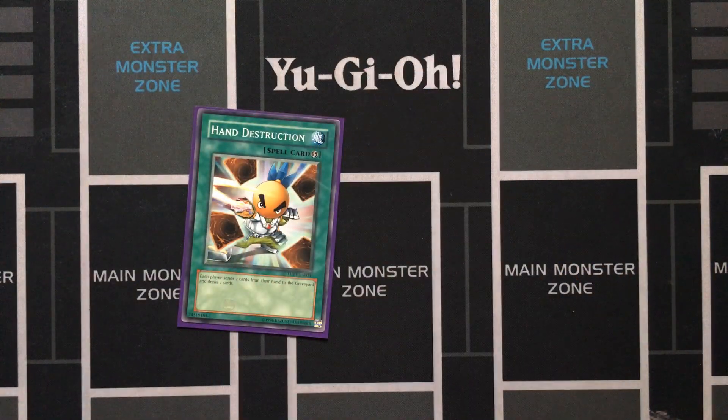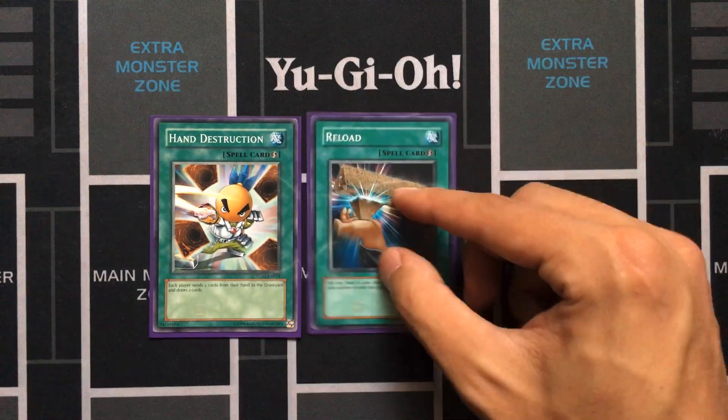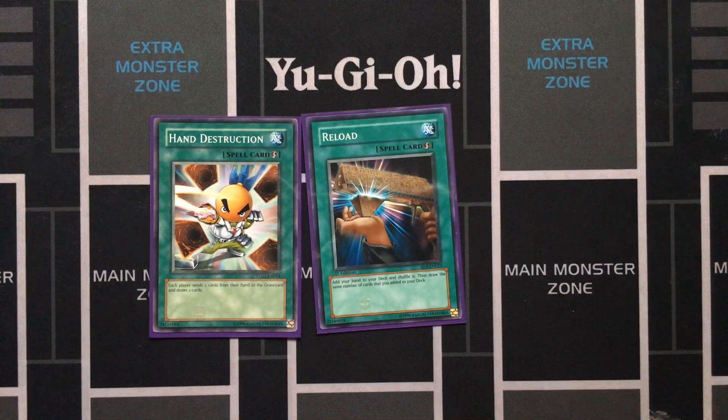One Hand Destruction, which unbricks your hand. Only one of this — I've seen builds at more than one, but a lot of times you don't have two cards to discard, so I feel like Magical Mallet or Reload is preferable. I do run one Reload as well — just Mulligan cards.